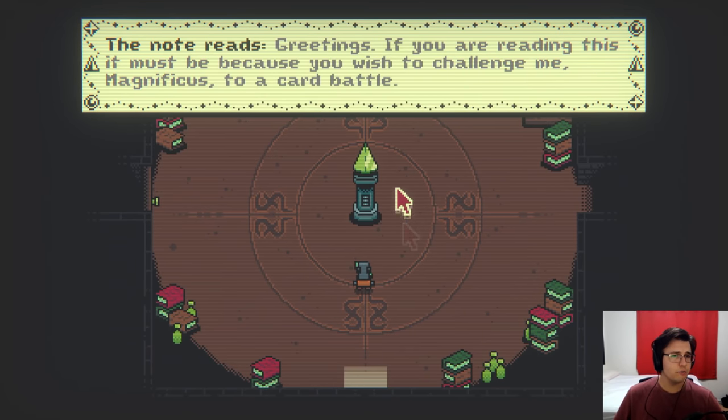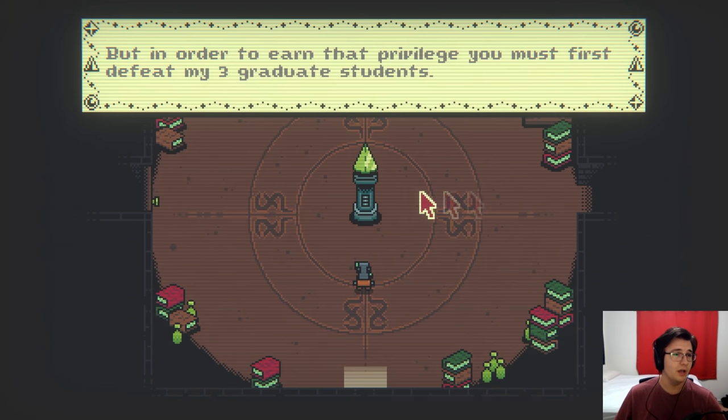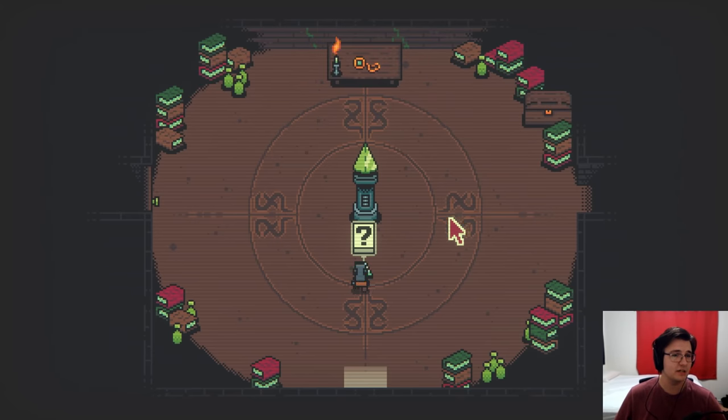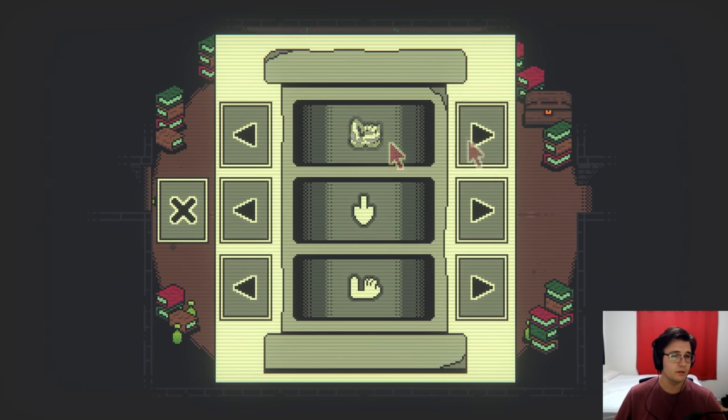What's this? The note reads: Greetings. If you are reading this, it must be because you wish to challenge me, Magnificus, to a card battle. But in order to earn that privilege, you must first defeat my three graduate students. As for their whereabouts, that is for you to discover. Sincerely, Magnificus. What is this? I see, I must put in some code.